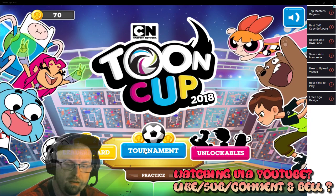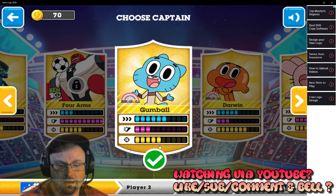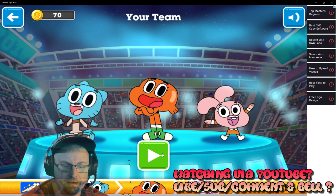Playing a Toon Cup Cartoon Network 2018 tournament right now, I'm just going to start it off and we'll give it a try! It's so much fun, I just played it just a few seconds ago. And you've got to pick your team. So we're going to have Gumball, we're going to have Darwin, and we're going to have Anais. So that's the dream team, the Watterson family. Here we go!